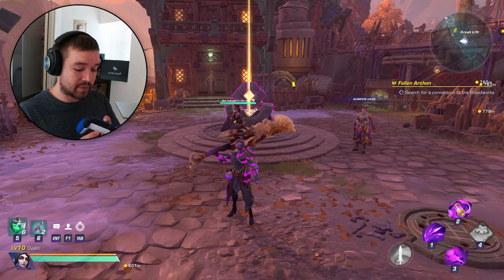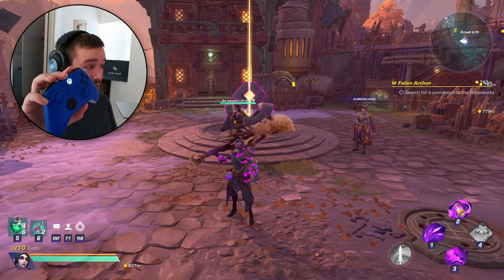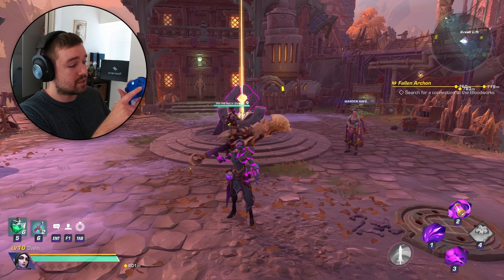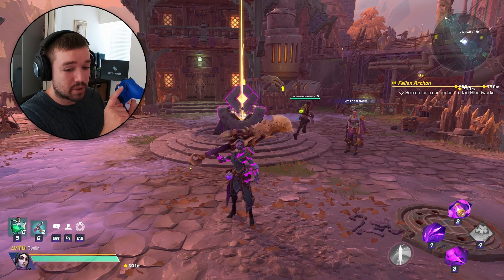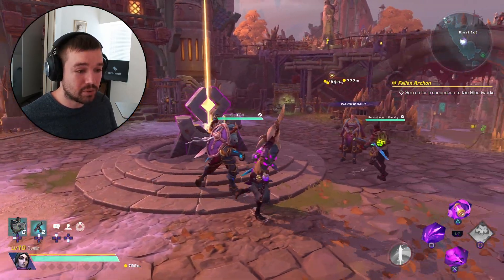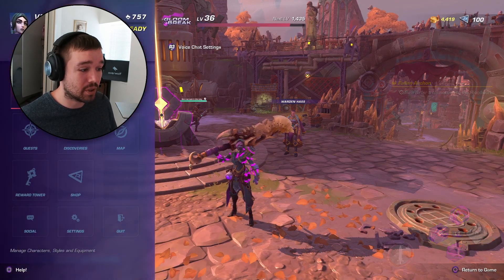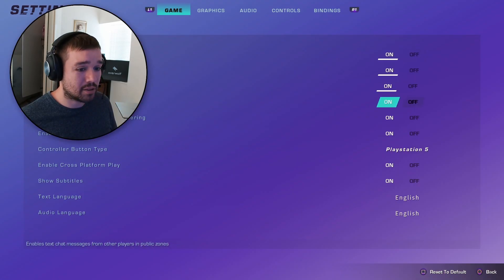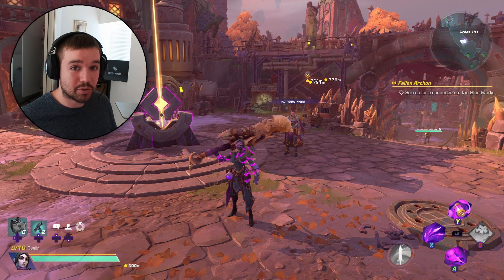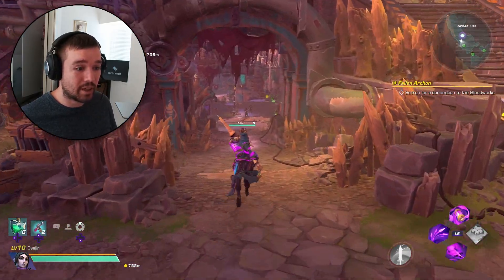Let's start with the Xbox controller — my favorite one. I turn it on and wait for it to connect via Bluetooth, which happens very quickly. In-game, I press A and it starts working right away. However, it was showing the wrong interface — it was displaying a PlayStation layout — so I go into Settings, select Xbox, and now it correctly shows the Xbox controls.